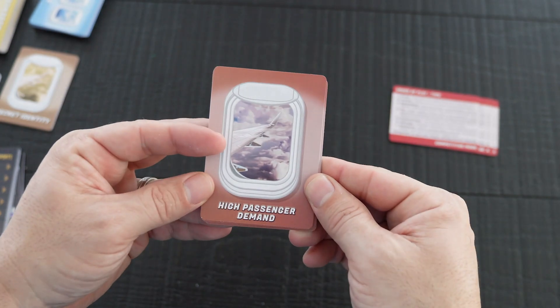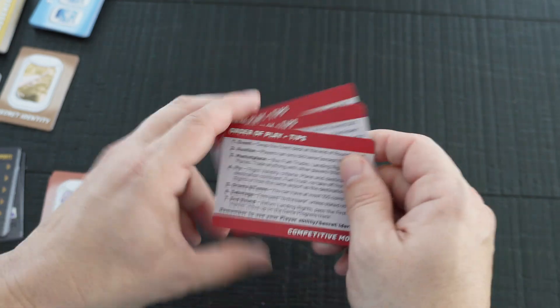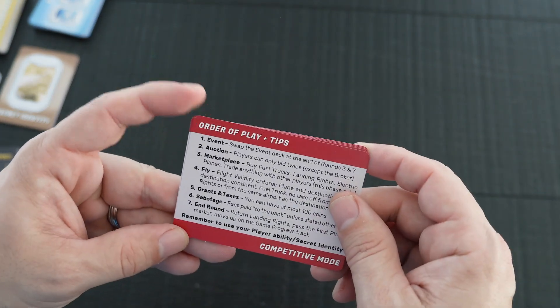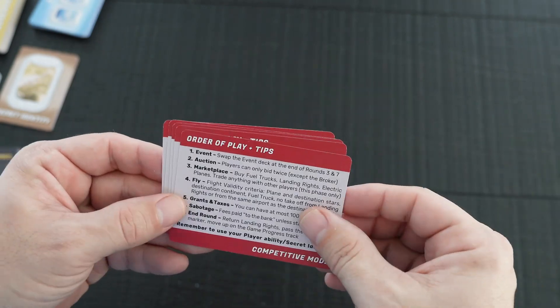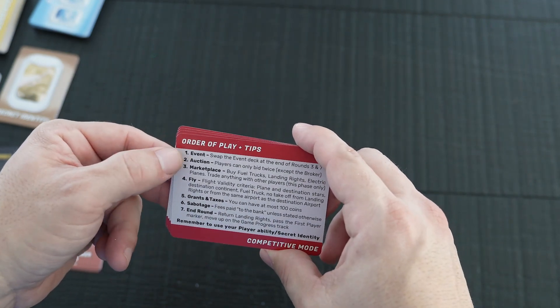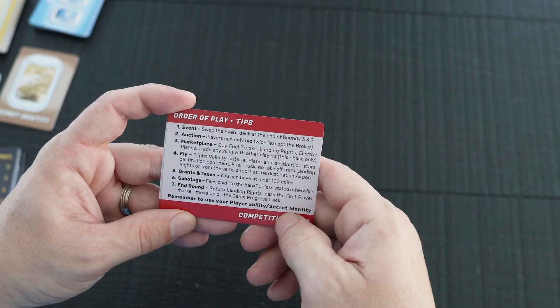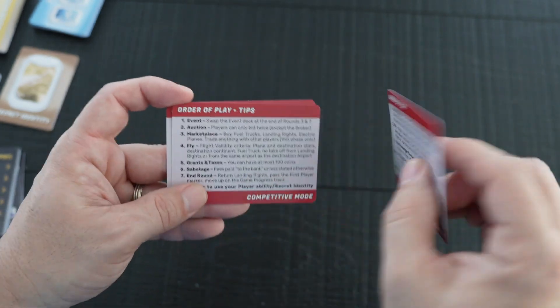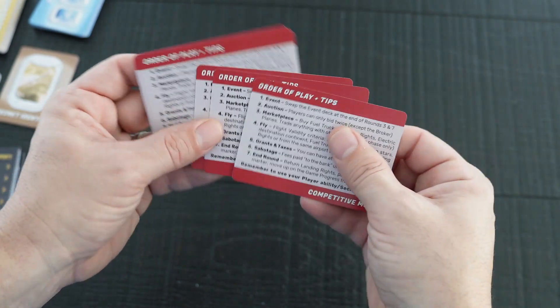You also get eight high passenger demand cards. Then you get five assistive reference cards that help you with the order of play — event, auction, marketplace, fly, granting taxes, sabotage, and end round — reminding you to use your abilities and secret identity. The other side shows the play order depending on which mode you're playing. You get five of those.